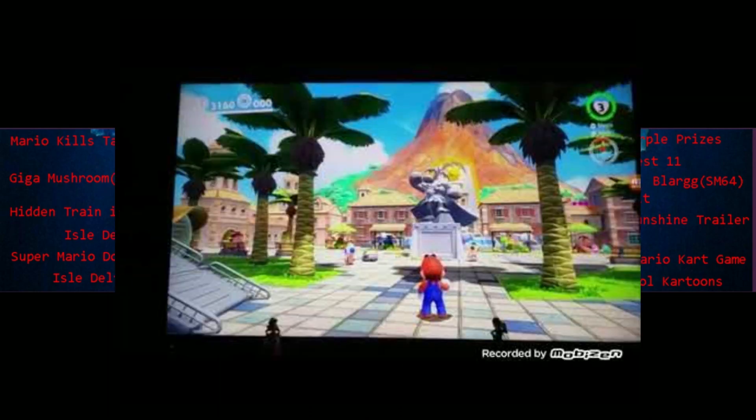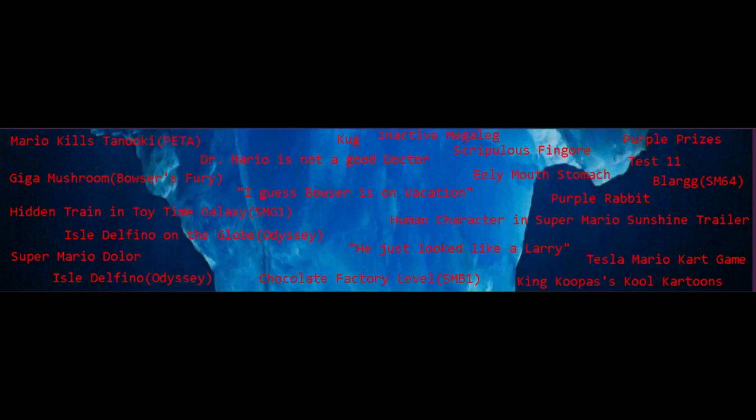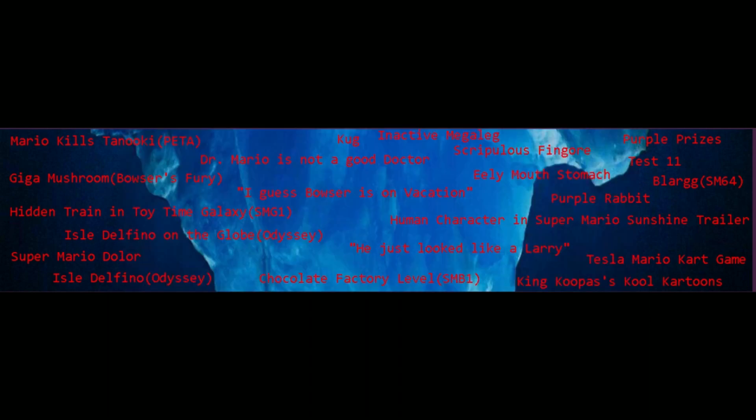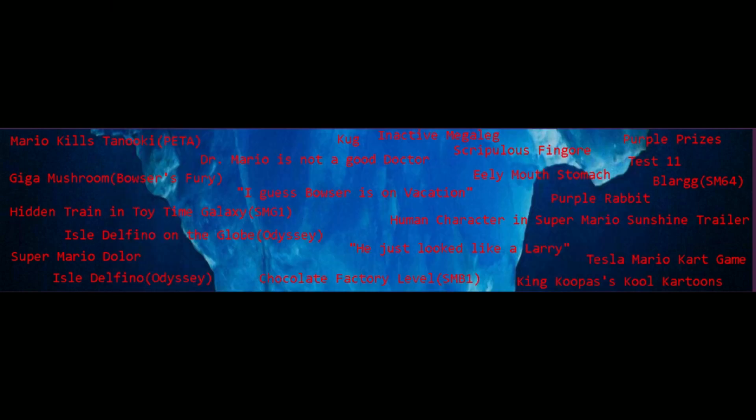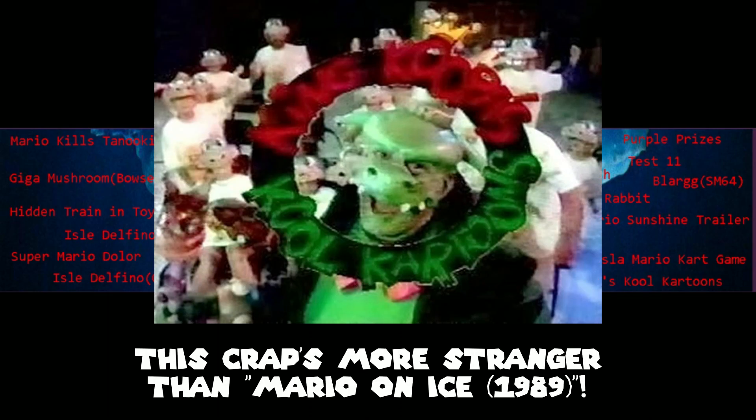There was a hoax video claiming Isle Delfino was going to come to Super Mario Odyssey — it didn't. He Just Looked Like a Larry: when all the Koopalings were being named, the translator based their names off of popular musicians, but for Larry, the translator simply said he just looks like a Larry. Chocolate Factory Level is yet another hoax for the original Super Mario Bros., where people claimed there was a hidden Chocolate Factory level. King Koopa's Cool Cartoons is a really weird live-action TV show — highly recommend looking into it yourself.